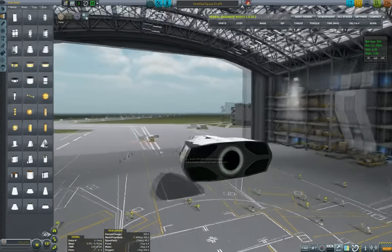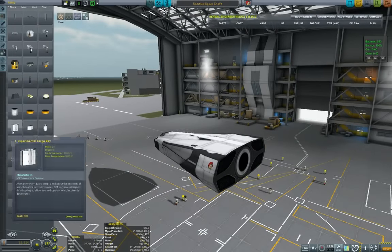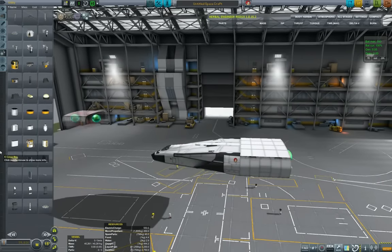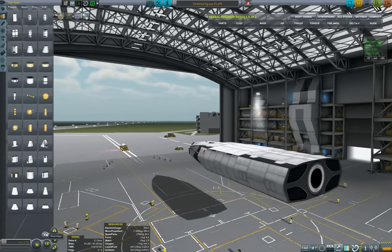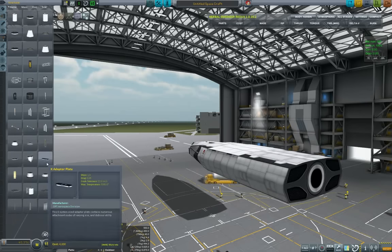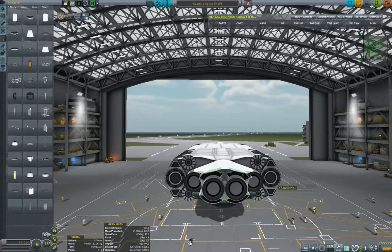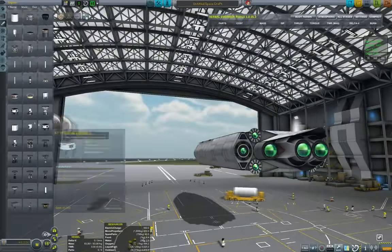I've decided to make a big SSTO using the OPT package. We have in previous episodes, thanks to the Quark's experiment and some EVE signs before that, unlocked some cool parts — some spaceplane adapters and more advanced cockpits. So this time I'm just wanting to design a heavy SSTO based on this technology. This is more of a proof of concept, and I'll put the OPT link in the description.